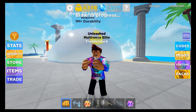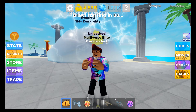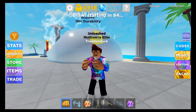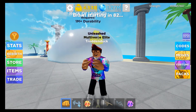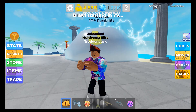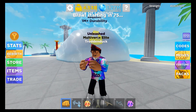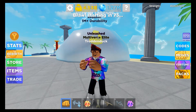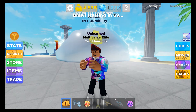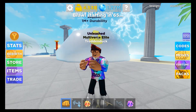One of the first steps to get 1 billion strength in Muscle Legends is glitching pets, as some of the pros who are watching this probably already know. I have already made two videos on glitching pets, so I will go ahead and put one up in the top right corner right there. Go ahead and click on that and then come back to this video so you can learn how to glitch pets.